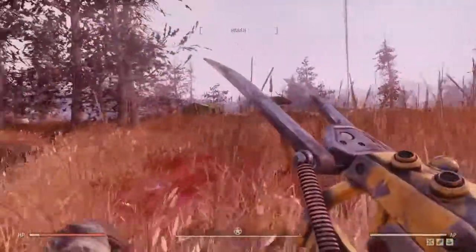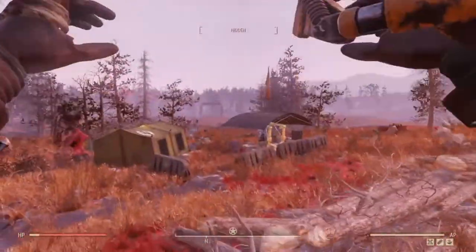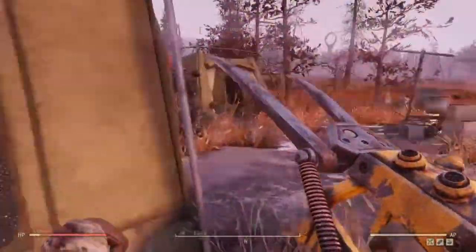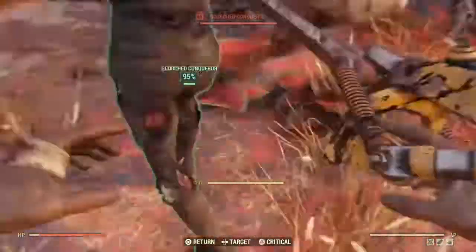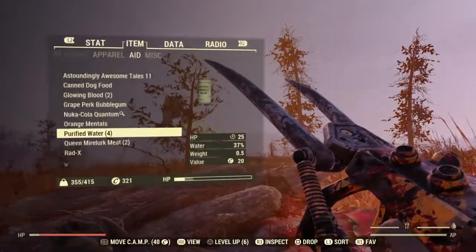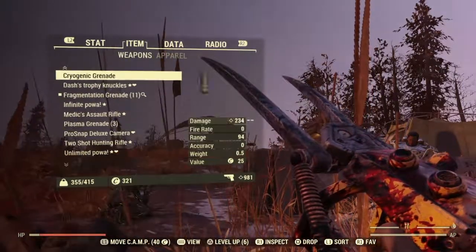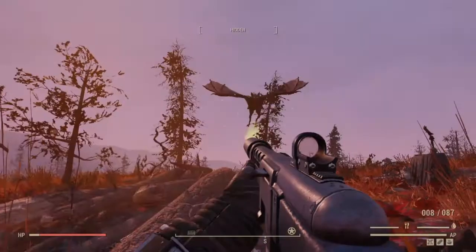And what have we got over here? Most likely robots, because that's usually what spawns over here. Maybe we didn't get anything. Oh we got scorched. I guess we can see what this thing does to scorched. It insta-kills them easier than some other enemies. Easy peasy lemon squeezy. And there's a scorch beast, so I need to put a different perk on rather than sneak - I need Enforcer.